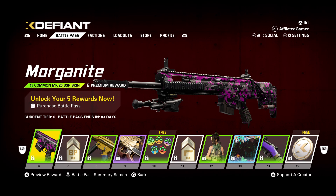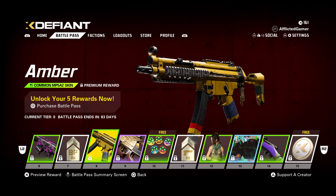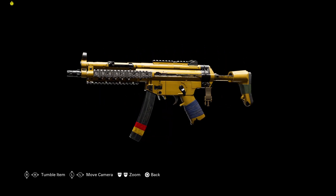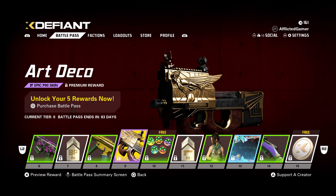At tier 6, we have the Morganite skin for the Mk-20 SSR, followed by a Battle Pass XP booster. Then we've got an Amber skin for the MP5 — simple but clean, not too bad. Common. I noticed there's a lot of common items on this pass.